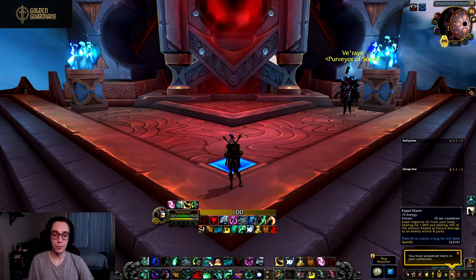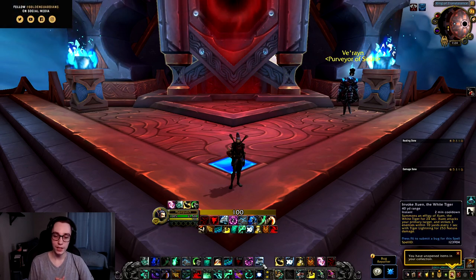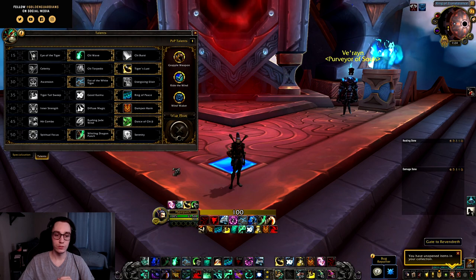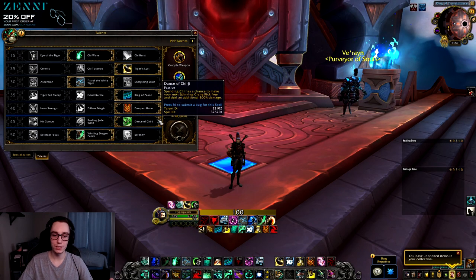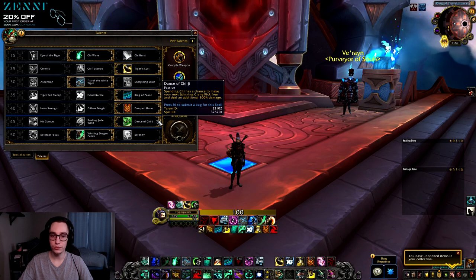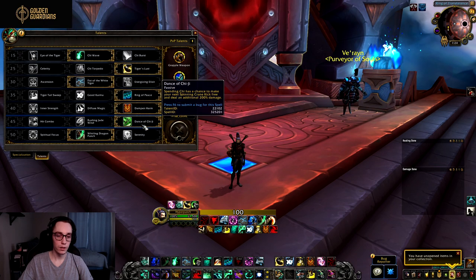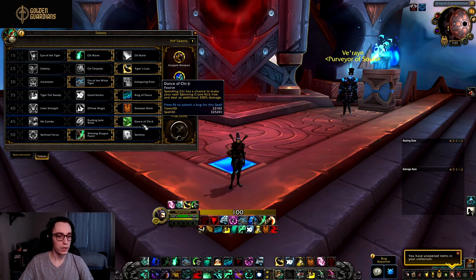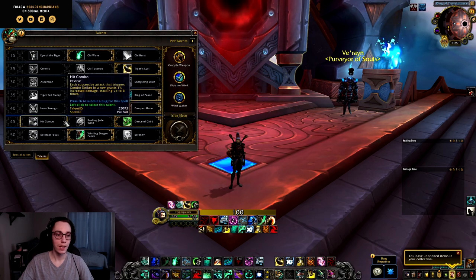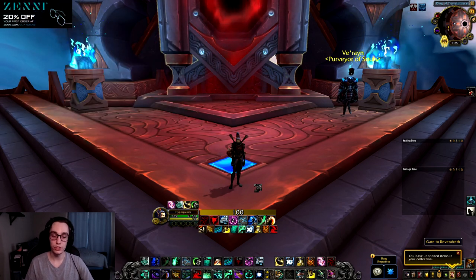Assuming Expel Harm gets tuned correctly, it might return to the general rotation, but currently it's not powerful enough to use on cooldown. The other major ability added as a baseline is Invoke Xuen. This ability has been a talent for a long time and is now baseline, replaced by Dance of Chi-Ji. Dance of Chi-Ji was an Azerite trait in BFA — spending Chi has a chance to make your next Spinning Crane Kick free and deal additional 200% damage. It fits well in that talent row and will likely be the Mythic Plus or AoE talent, while Hit Combo remains the default single-target talent.